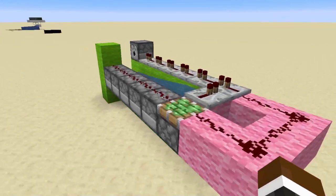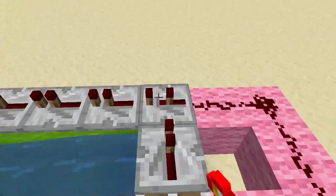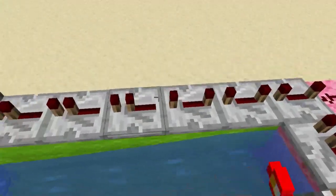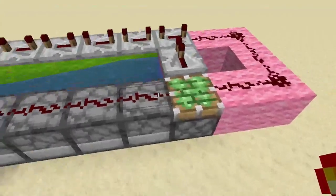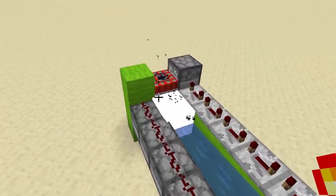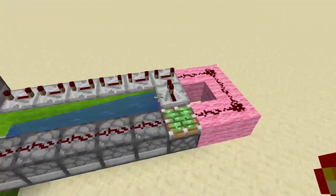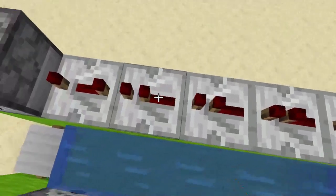So how does it function? It's very easy — you need a redstone torch. Let me set these to full delay. There are two modes: one is very slow. If I just place a redstone torch here, you can see they retract, they come in, and boom — there it goes, very far indeed.